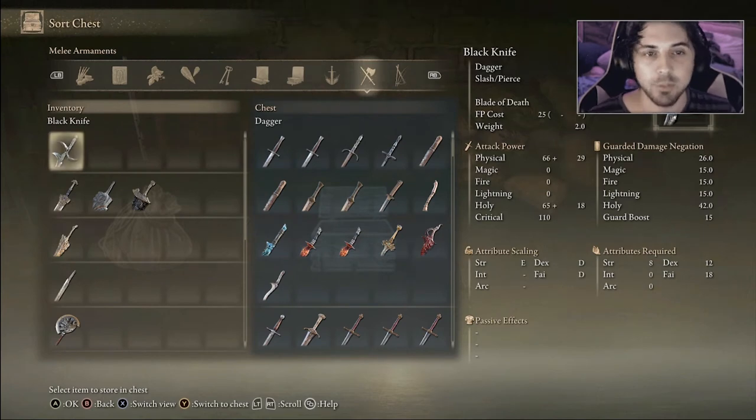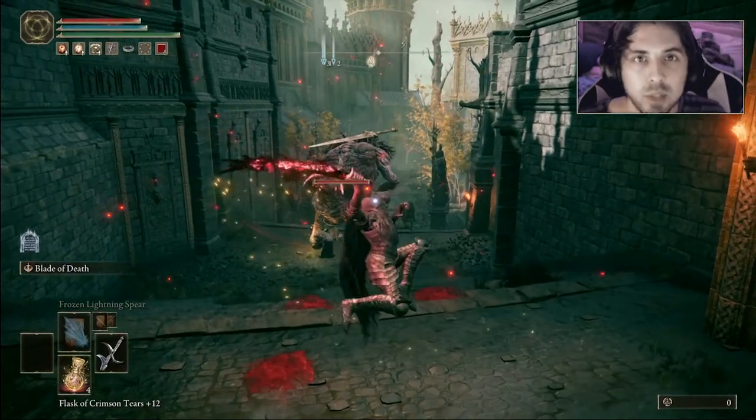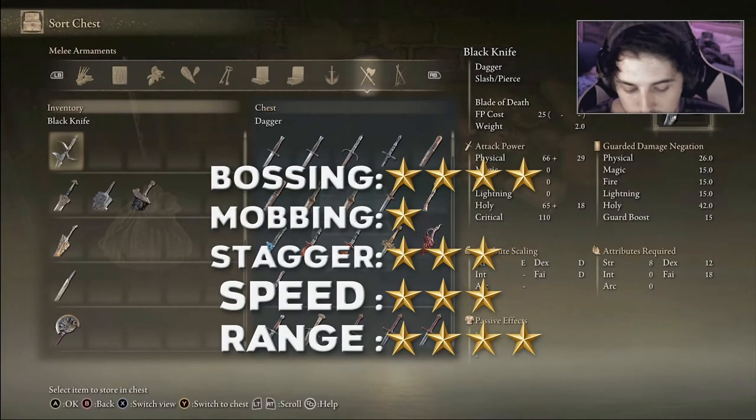Starting off we have the Black Knife Dagger. This weapon is more geared toward bossing — it's definitely going to be hard to hit a lot of targets very quickly using this. It does hit them with black flame which will build up and do quite a lot of damage to a single target, and it does have a decent amount of range.